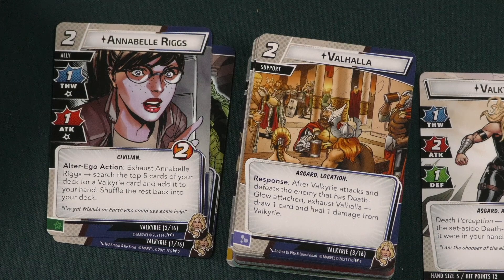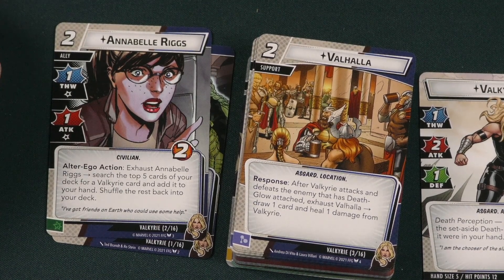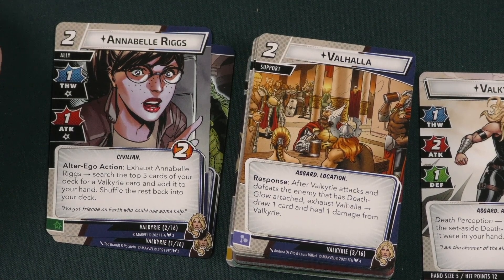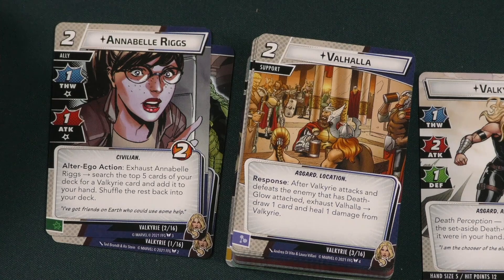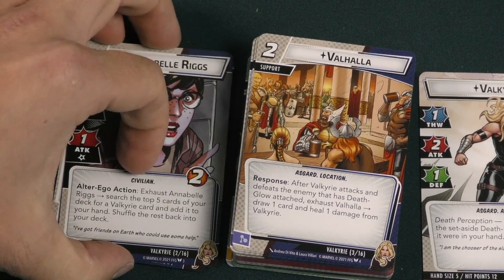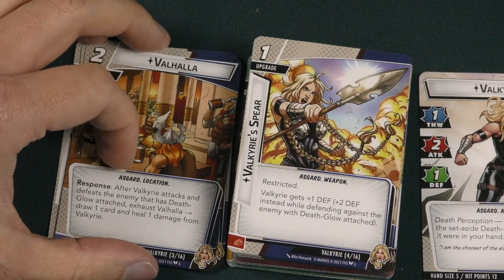Valhalla is a two-cost support. After Valkyrie attacks and defeats an enemy, if they have Death Glow attached, exhaust Valhalla to draw one card and heal one damage from Valkyrie. A ton of this stuff is going to have to do with Death Glow and having it on someone when you defeat them — so we're going to be trying to combo that a lot.